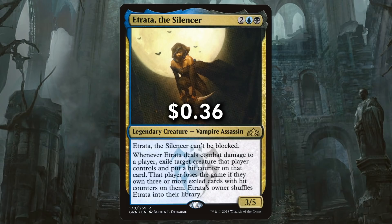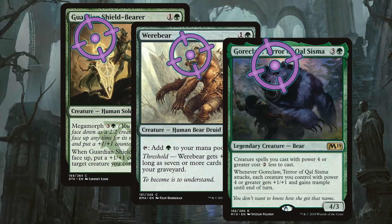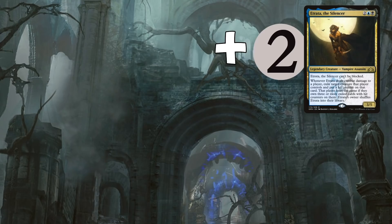The Silencer is a 3/5 unblockable vampire assassin for two, a blue and a black. Whenever she deals combat damage to a player, we can exile a creature that player controls with a hit counter on it. If that player ever controls three cards in exile with hit counters, they lose the game. Etrada is very powerful, but she does have a downside: she must shuffle back into the deck after she hits. While we can always return her to the command zone, that'll increase her commander tax.